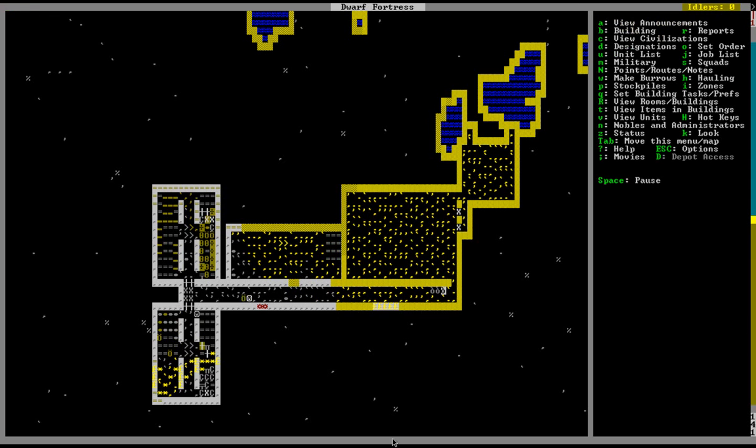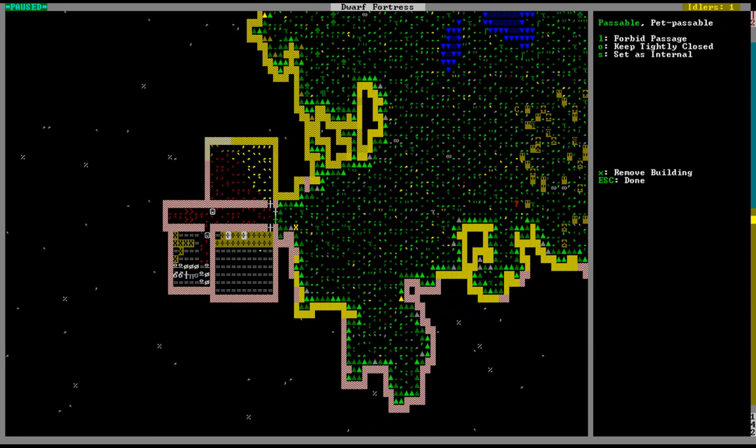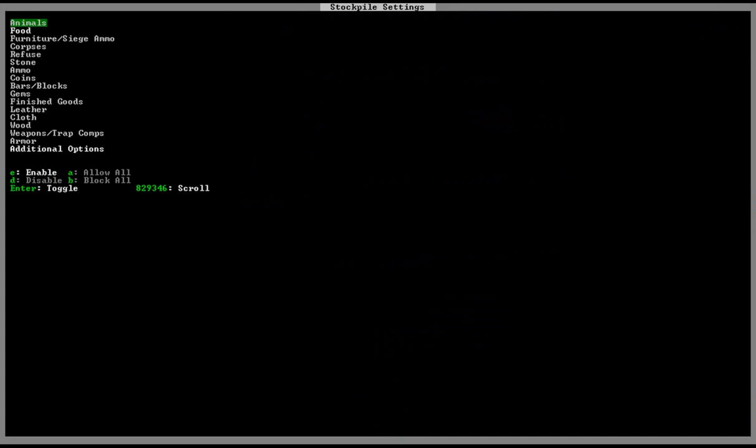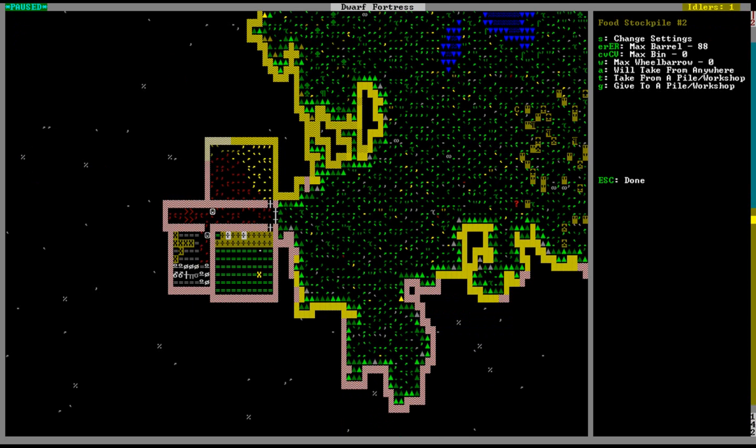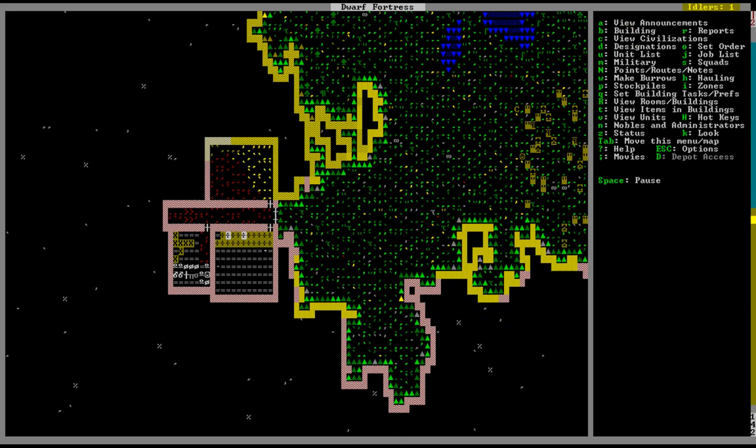We'll eventually mine out this little section right here, because right now no one can actually get into this area. The reason I haven't done that right now is because this area is going to flood, and I'm not sure if this is the correct amount of water or not. So I don't want it to flood into a stockpile full of stuff and make a gigantic mess. We'll also go to our other food stockpile and change it to forbid seeds. Now we'll move all the seeds over there.